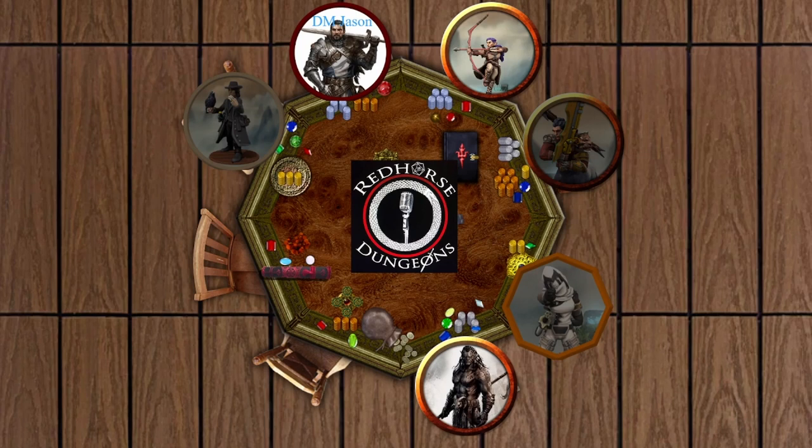As a recap: our group of intrepid adventurers stumbled across dead horse bodies on the road, was ambushed by a group of goblins, followed the trail to their hideout where they thought they could find the dwarf and his companion. The party is in the midst of clearing out the cave, separated with Vana and Erodar on the east side and the rest on the west. Still technically in combat — that brings us back to Ares.